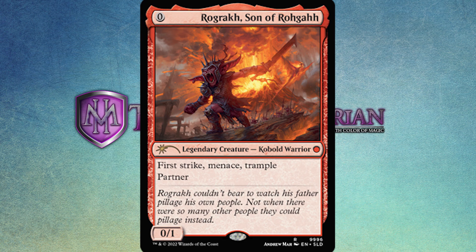The flavor text says 'Rograk couldn't bear to watch his father pillage his own people, not when there were so many other people they could pillage instead.' He is wielding a blade in his left hand. There's not as much comedy to this one — it's supposed to demonstrate that kobolds aren't good people underneath, but this one's a little bit good because he doesn't want to mess with his own people. It misses a bit for me.